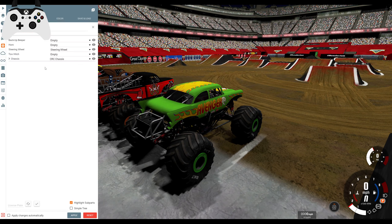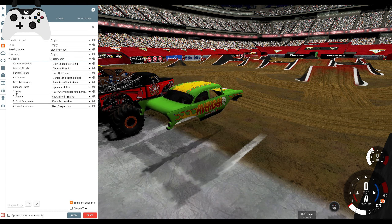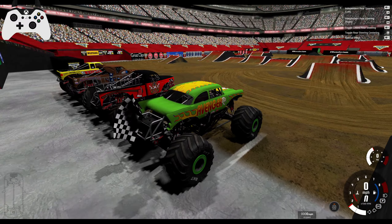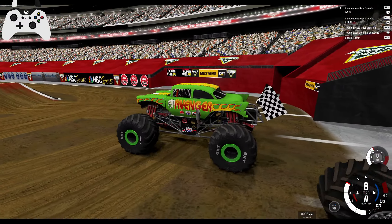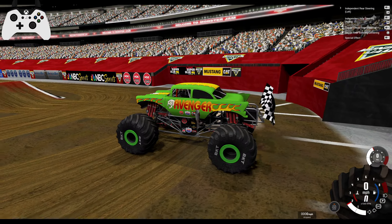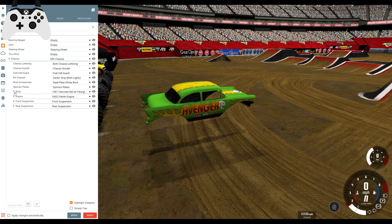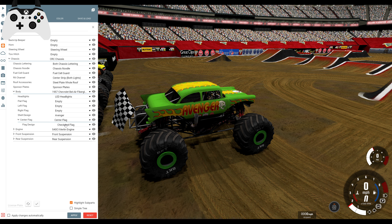Next, I want to take a look at the flags because flags have had a major total overhaul. We now have many individual flag slots — here for center flag. The center flag is your typical regular flag. Here it is, just a checkered flag. It is, however, revamped from CRD. If we go to the flag, we have an additional slot beneath it. We now have selectable, skinnable flags.